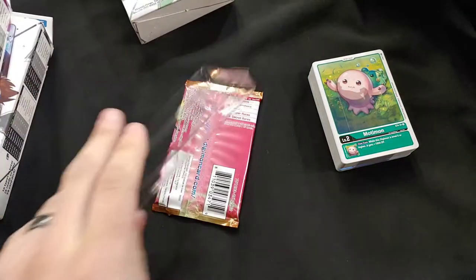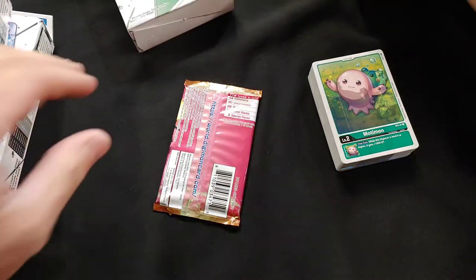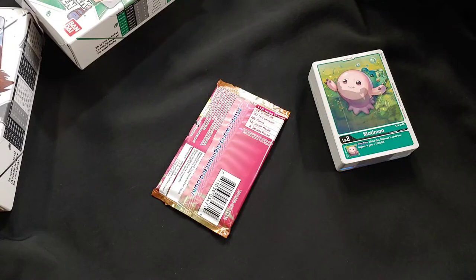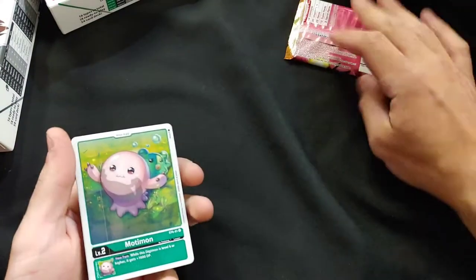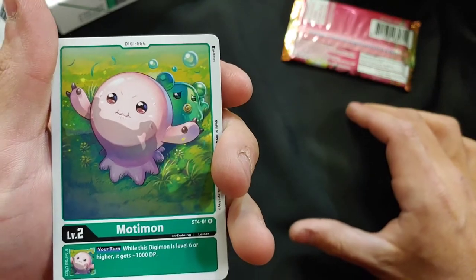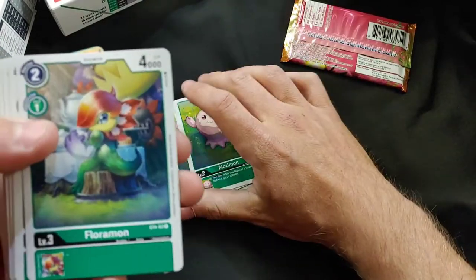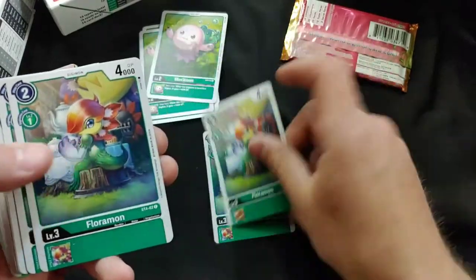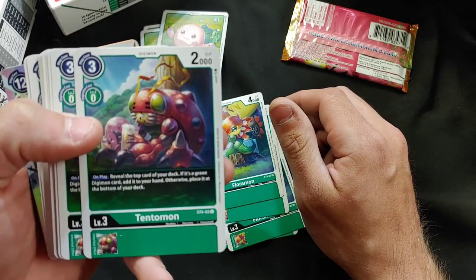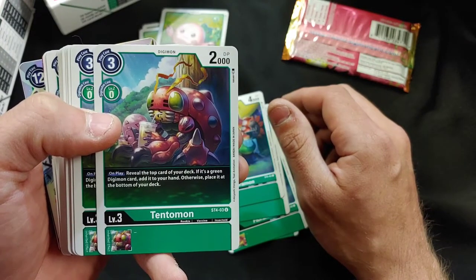We got our free pack of cards — I'm going to hang on to this and put it back in the deck box. First off we've got Motiman — four of those. We got Floriman, four of those. Oh my god, look at this Tento Mine — he's just sipping away at this beverage. His effect: reveal the top card of your deck, if it's a green Digimon, bottom it. That's not bad. Four of those.